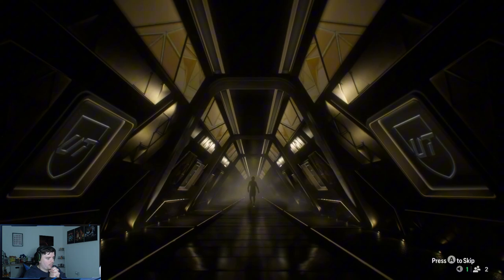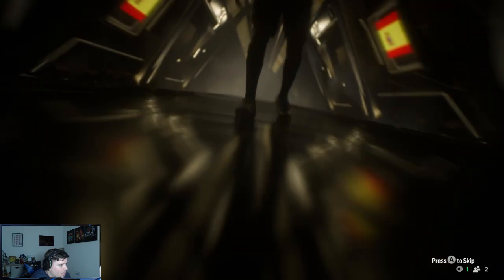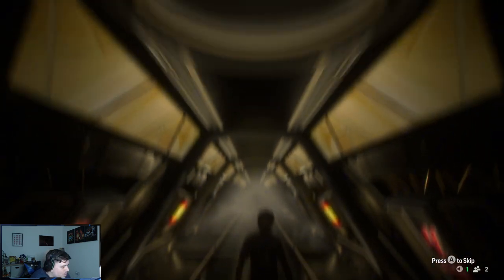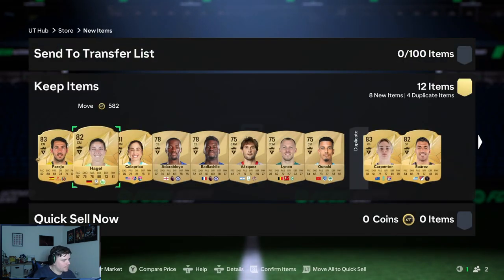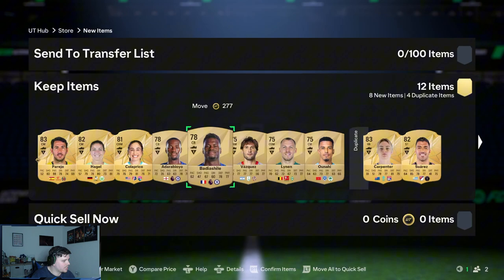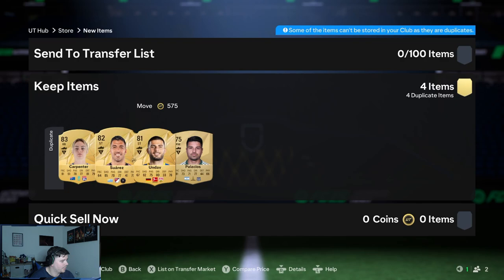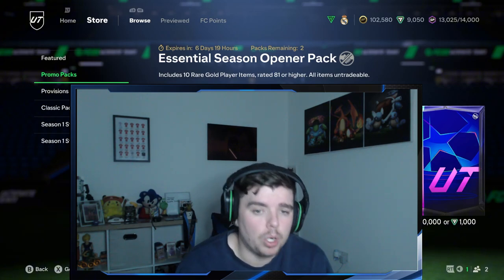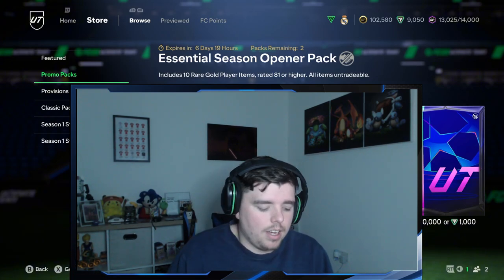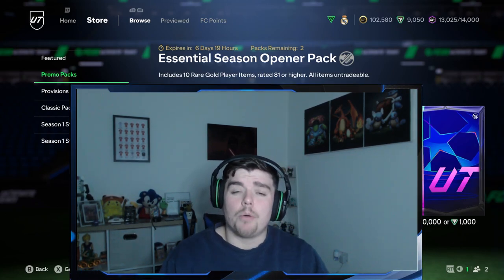Can we get anyone good from this promo pack? No walkout — slightly disappointing. It looked like a lovely man with some lovely hair and it's Parejo. Not that nice, it looked better before. Two Chelsea center backs, and Suarez again — he keeps following me everywhere. But yeah, that's it for the episode. Unfortunately got our first loss, but it is what it is. If you like this video make sure to leave it a thumbs up and subscribe for more, and we'll catch you in the next episode.